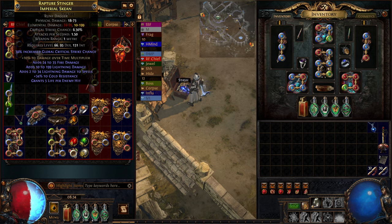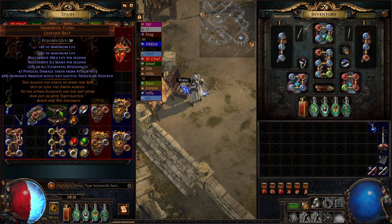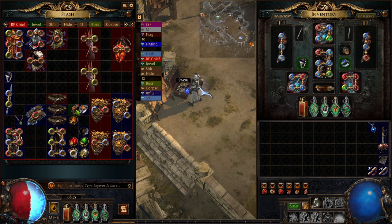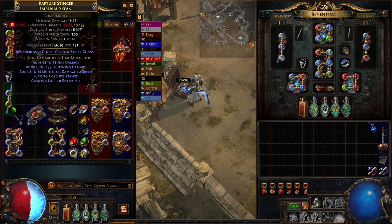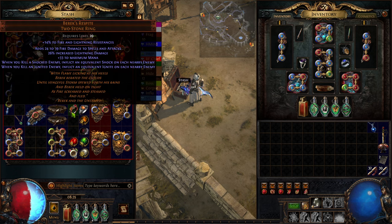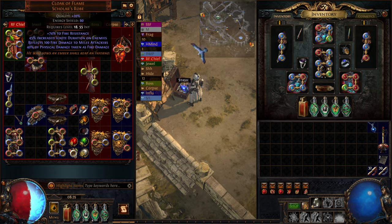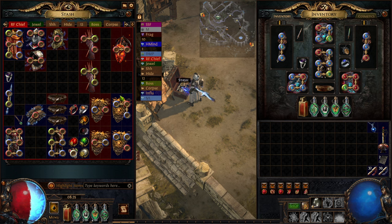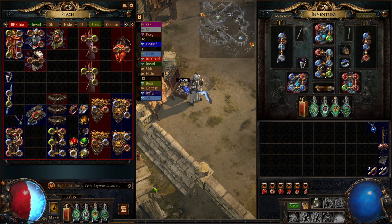I did find a 10% damage over time Rune Dagger Fracture, so this could potentially be the endgame Rune Dagger version as well. Other than that, we've just got some basic Immortal Fleshes, along with a Kikizaru and a Barracks Respite — we won't use the Respite if we're using Ignite Proliferation gear, but it's still a nice piece. And then a Six-Link Saintly if I decide I want more damage instead of running the Cloak of Flame until we six-link it. So I think we're probably going to start the RF journey today and just see where it takes us.